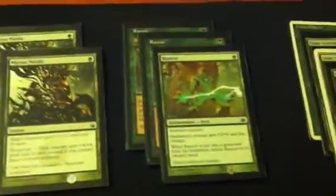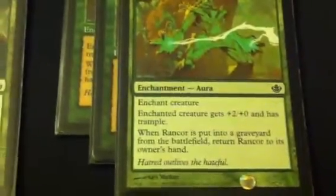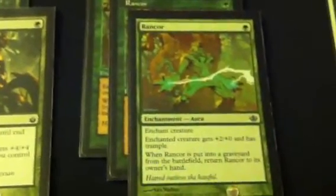Running 3 Rancors. Normally I don't like enchantments, but this is a recurring enchantment - when it's put into the graveyard, bam, back to my hand. 1 mana cost for trample, so you need it so bad in this, especially if someone's got some creatures out and you need your poison damage getting through.